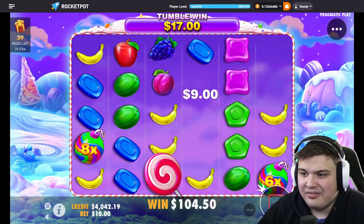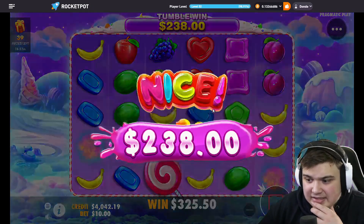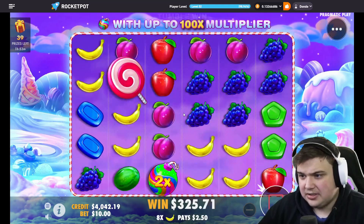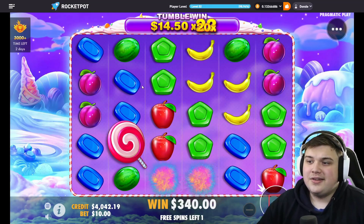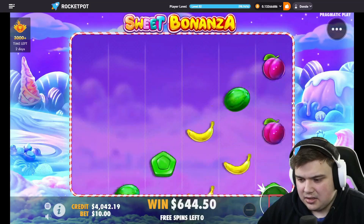We're getting scammed live — come on, please get something in the last three spins. Plums are in — wait, oh 20x! Blues — we need blues there. Okay, $320. Last spin.